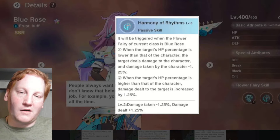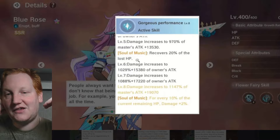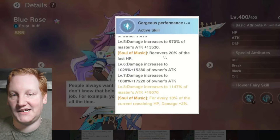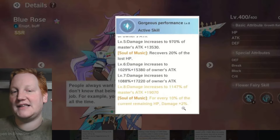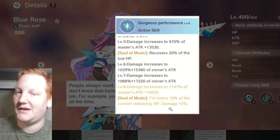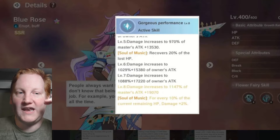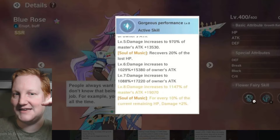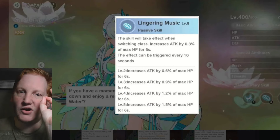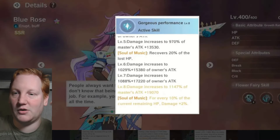Combined with its passive giving 5% bonus damage, it's a massive forward-thinking offensive water echo. At level five, it heals 20% of lost HP instead of 10%, making you more likely to be at a higher percent. At level eight, it jumps from 10% bonus damage at full HP to 20% bonus damage at full HP — massive. Blue Rose and Icoria are beautiful examples for a tank who also wants to deal damage.